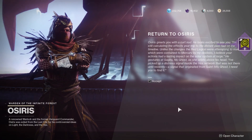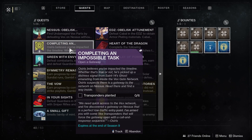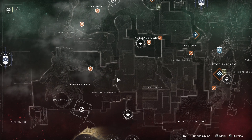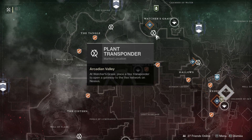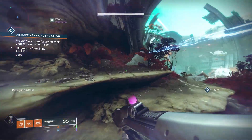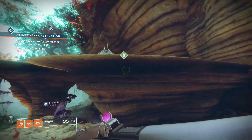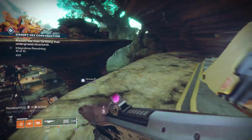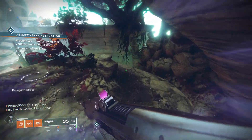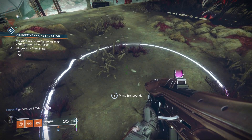The first thing you're gonna need to do is speak to Osiris. Then the quest step is going to update and you'll have to go to Nessus and plant six different beacon locations. This is definitely gonna be the tricky part — there are some weird locations. Let's start with the first beacon location right near the Exodus Black. Head to this area and as you spawn in, off to your right on top of a big natural rock structure, there is a little white circle where you can plant the transponder, completing one of those objectives.